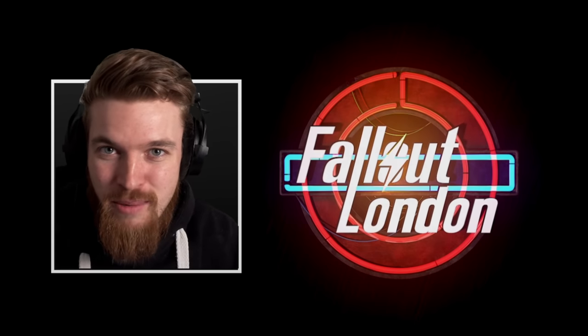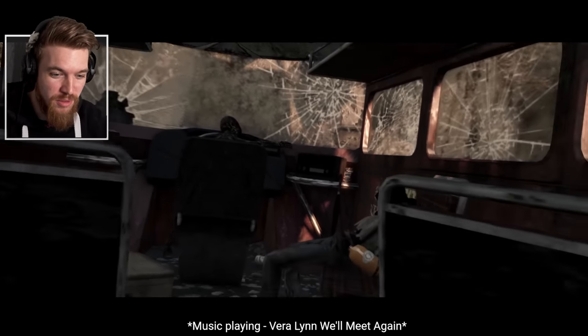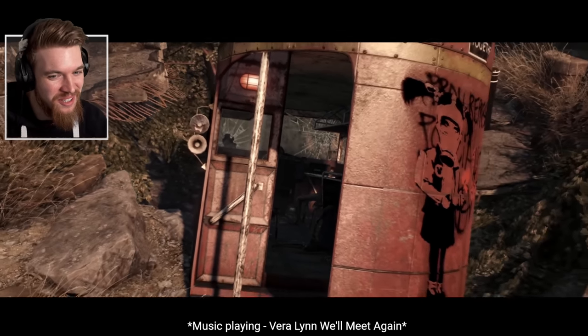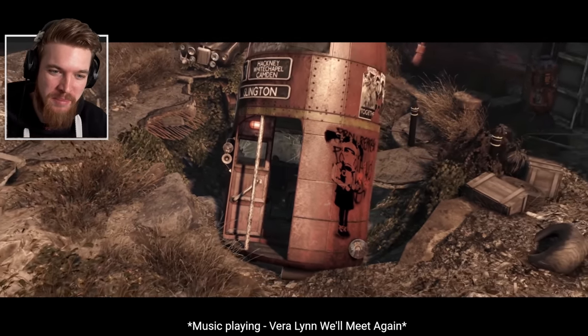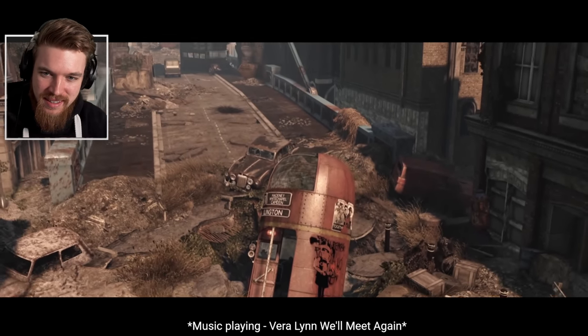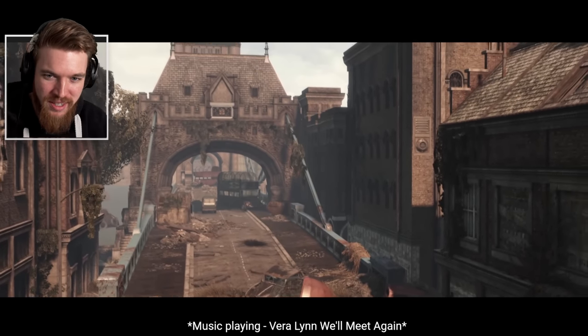Let's start out by watching the trailer, then we'll jump into the gameplay. It's a classic start — I'm going to mute this for copyright reasons — but very Fallout. We're starting in a London bus; it's actually the newer model of the London bus by the looks of it, with the curved back. So this has happened after the Olympics and we're on London Bridge.